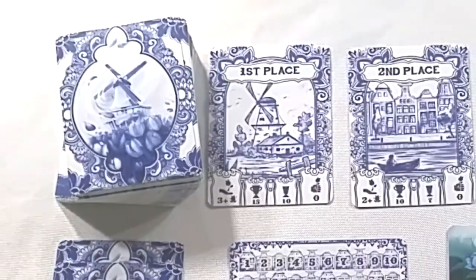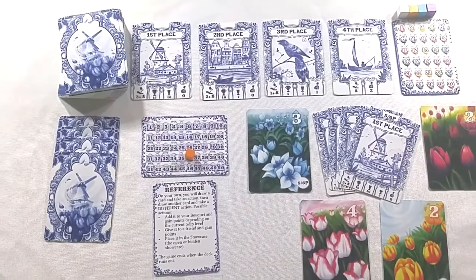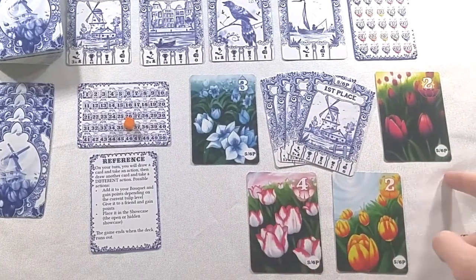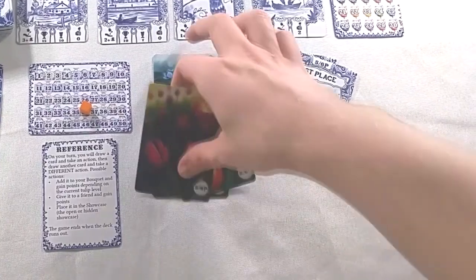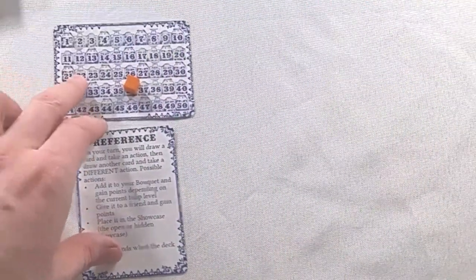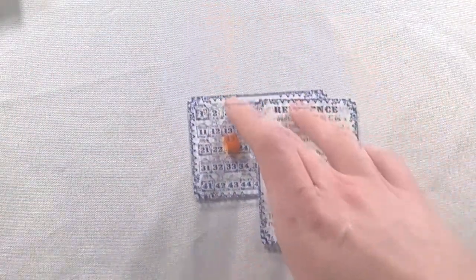For this setup, I'll be showing you how to set up a 3-player game. There are minor differences if you're playing with a different player count. Since we don't have 5 or 6 players, we'll be removing any card that has the 5 or 6 player icon, including tulips and the festival market cards. We're going to give each player a score tracker, scoring cube, and a reference card. Everyone will be starting at 0 points.